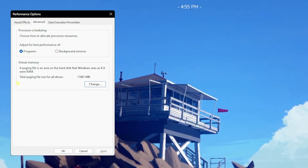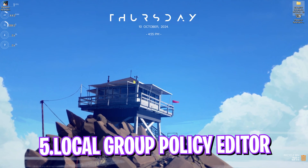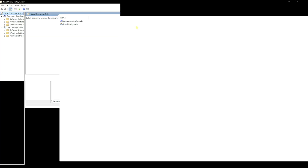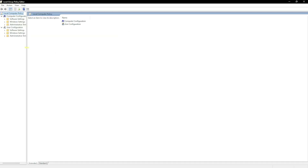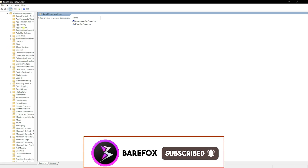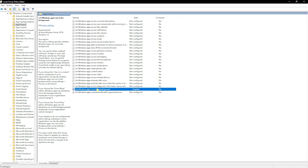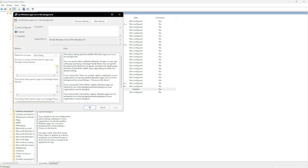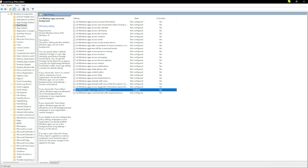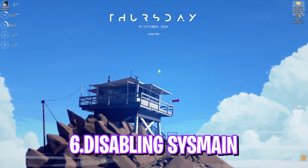The next step is Local Group Policy Editor — note this is only available for Windows Pro users; if you have Windows Home, skip this step. Navigate to Administrative Templates > Windows Components > App Privacy, and find 'Let Windows apps run in the background.' Double-click it, enable the policy, set the default for all applications to 'Force Deny,' and click Apply. This prevents background apps from running, improving system performance.